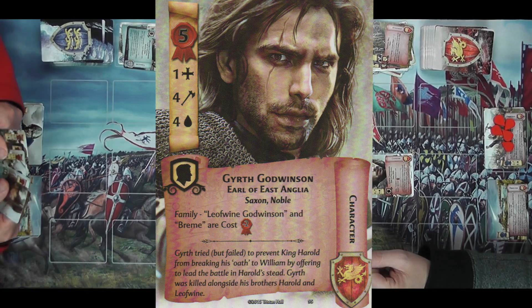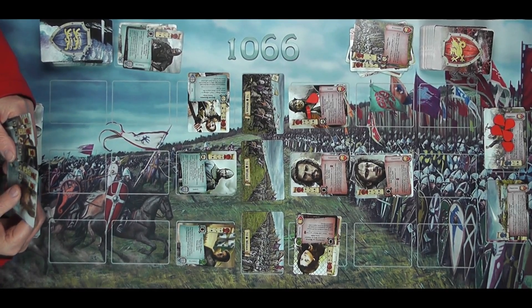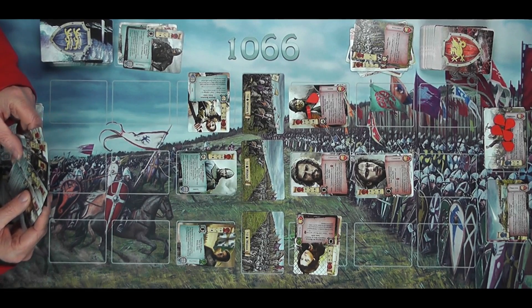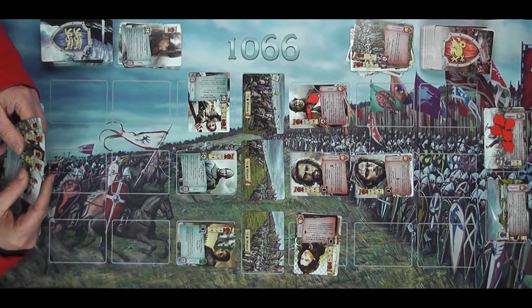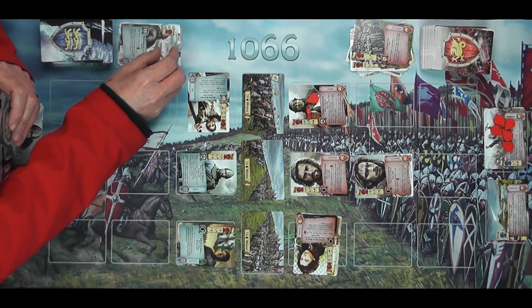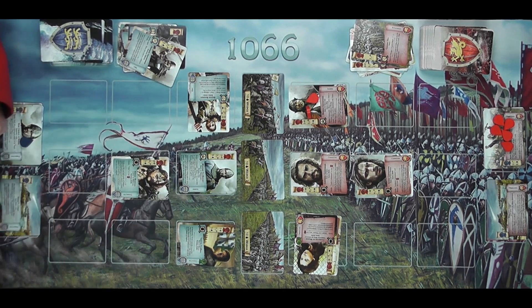I go first — I'm going to play Ship Patrol which is zero cost, an event, and I can draw two cards. Over to you — I'm going to tap and shoot you again, so that's another wound to Godwinson. Back to me — I'm going to tap Ealdgyth and get rid of two cards to play Gyrth Godwinson. It costs five but because I've got Leofwin he's minus two, so he only costs three. Gyrth tried but failed to prevent King Harold from breaking his oath to William.